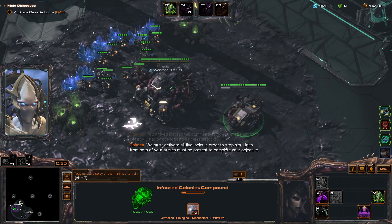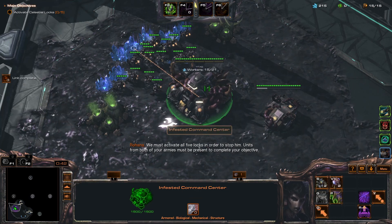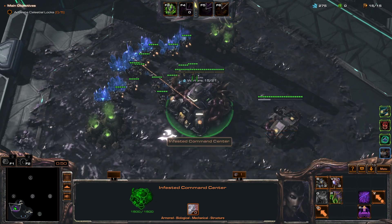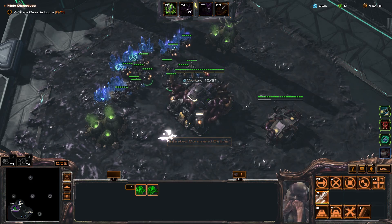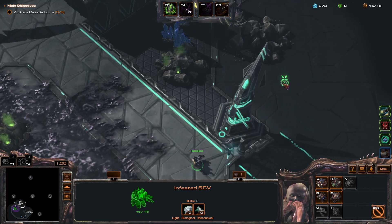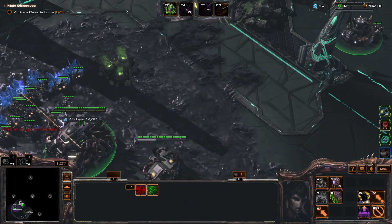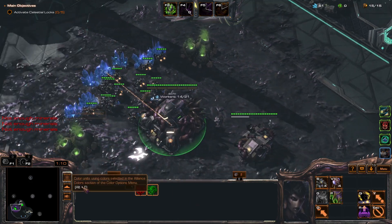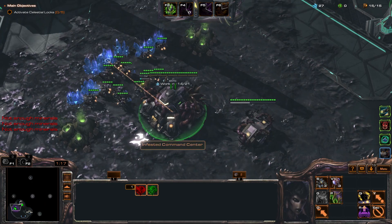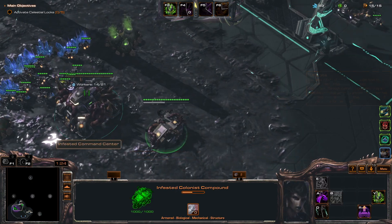The macro has to be on point, so you want to make sure that you are using your money. Keep an eye on your minerals. We're going to start off with an early command center so that we can spread creep and get more resources. The difference between a good Stugov P3 player and just an average one is the use of additional units in addition to the Infested.